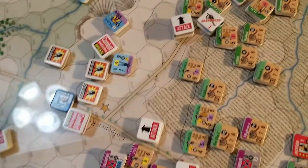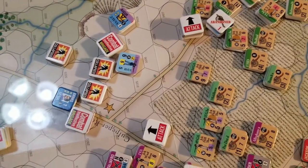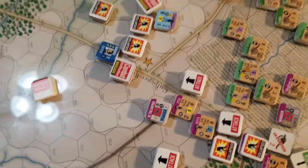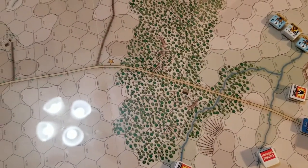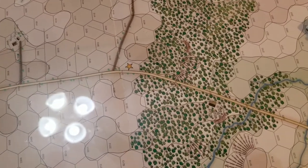Winder finally got Thomas into an attack posture and they just shattered the secondary line the Union had tried to set up. Now it's become a question of the Union trying to fall back, hold on for one more turn until reinforcements come on, and keep that victory location out of Confederate hands.